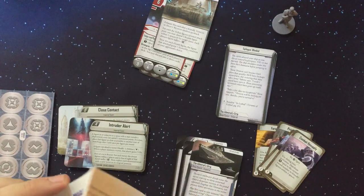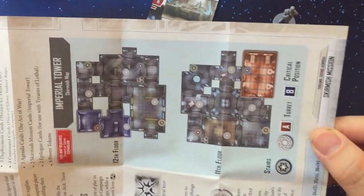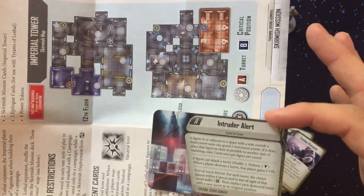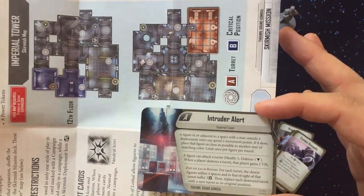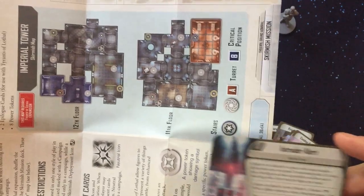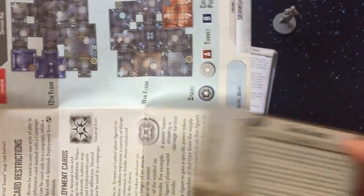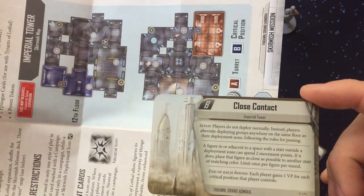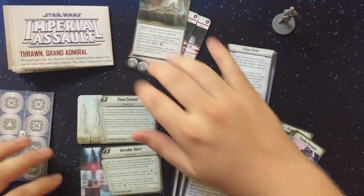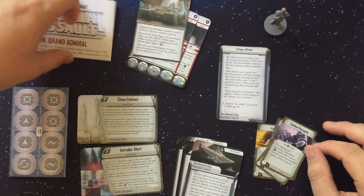The skirmish mission included is called Imperial Tower, and it's notable for being two maps that sit next to each other. There are elevators linking the maps and mission tokens you jump between — it reminds me of the Halo map Boarding Action. It looks really cool. That's everything in the Grand Admiral Thrawn pack.